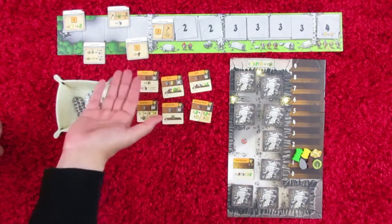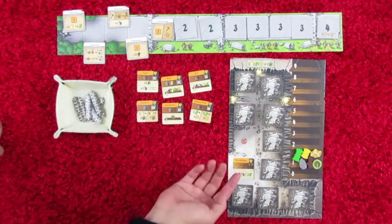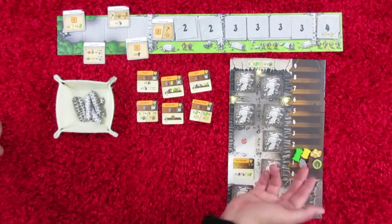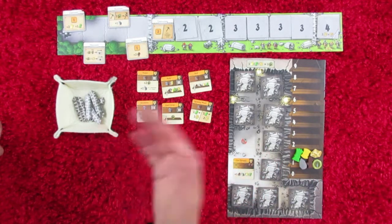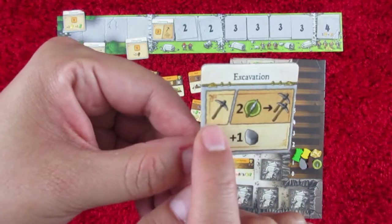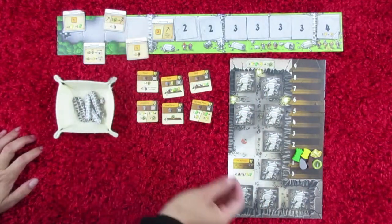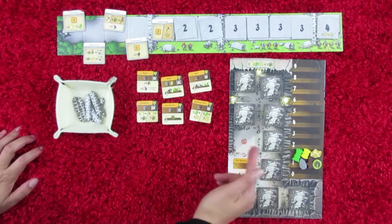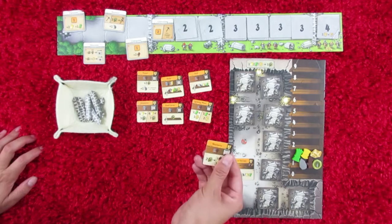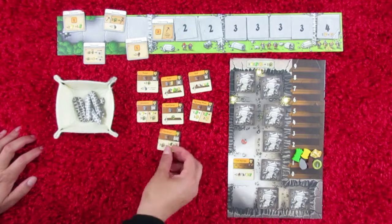These actions are going to tell you what you can pretty much do on your turn. For example, you can excavate, or you can use rooms that are already in your cave in order to exchange some resources. But before you start building rooms — which is going to gain you points — you have to excavate. This symbol right here tells you that you can excavate from your cave. By excavating, I mean you can take any one of the tiles closest to your entrance, turn it over, and it will become available for both players to take and build.